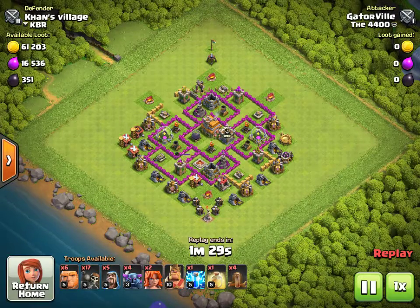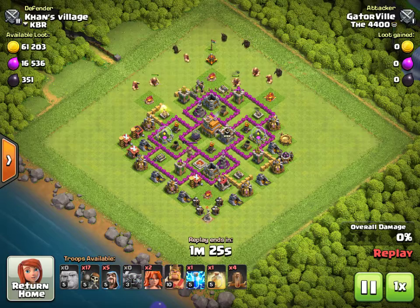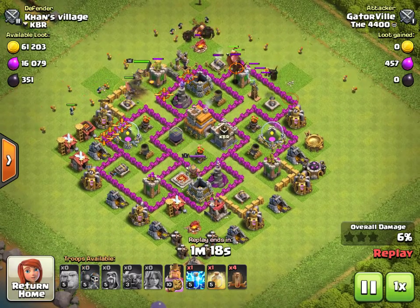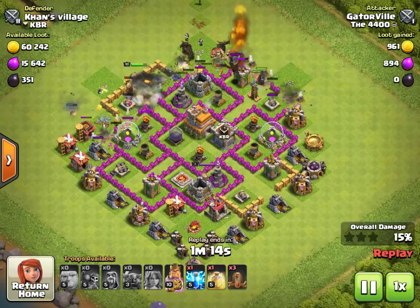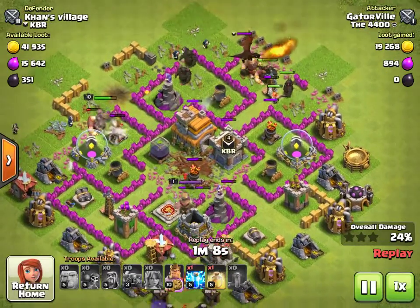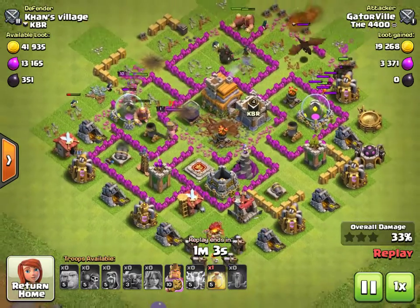The troop comp is Pekkas, Giants, a lot of Bombers — 17 in this case — some Wizards, and a couple Belks. Really the idea of the challenge obviously is to break as many walls as possible, so it's really just spamming the attack. You have the enemy CC drag coming out, and the Wall Breakers kind of do their damage, and then you bring a Quad Quake to get more walls down.